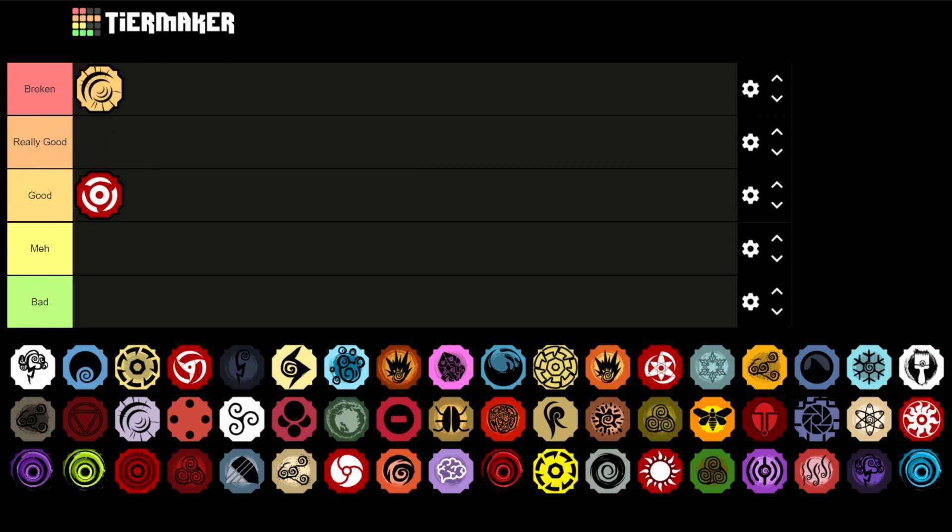Next up is Golden Joke — Golden Joke is going to be in Broken, the first one there. There's not much to say about this: it does a ton of damage, it has a good stun, it's very good for combos as well. Because of the amount of raw damage it brings to the table, it is a very good bloodline.